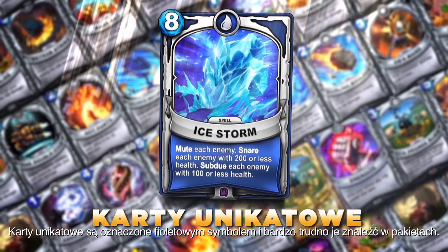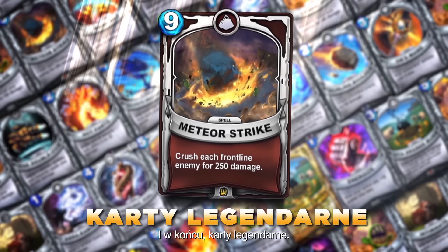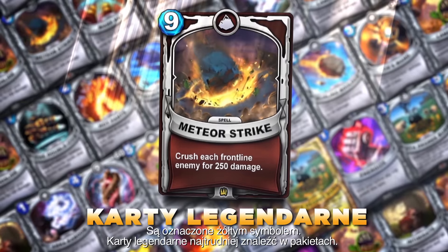Epic cards come with a purple symbol at the bottom and are very difficult to find in packs. Lastly, we have Ultimate cards, and these cards are denoted with a gold symbol. Ultimate cards are the hardest to come across in packs.